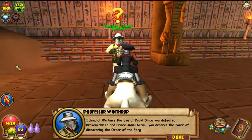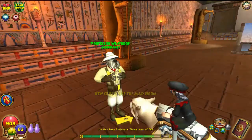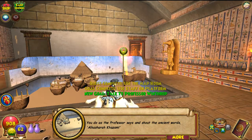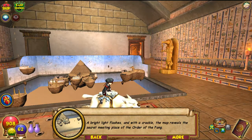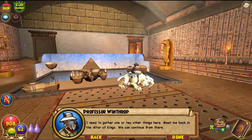Splendid! We have the Eye of Croc. Since you defeated Crocnomicon and Prince Manunarini, you deserve the honor of discovering the Order of the Fang. Go on — take the Eye of Croc and the Serpent's Staff and place them in the slots on the platform, then repeat the ancient words I taught you. You do as the professor says and shout the ancient words: 'Al Kashara Kazam!' A bright light flashes and with a crackle the map reveals the secret meeting place of the Order of the Fang. The secret location of the Order of the Fang is revealed!